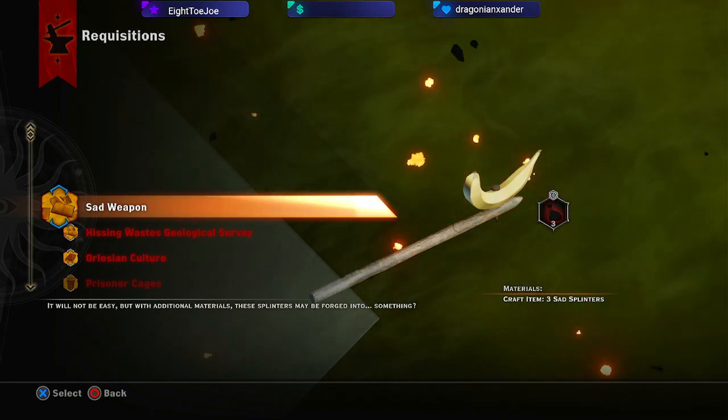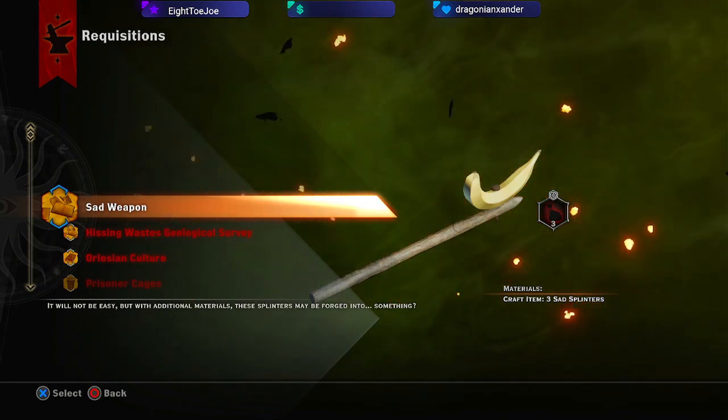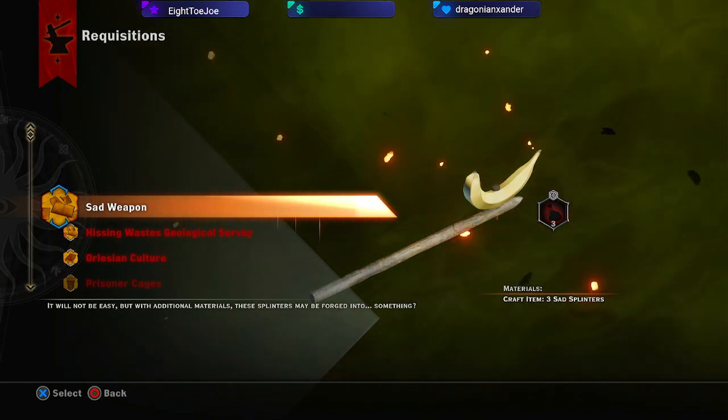And the sad weapon... Bull's with us and he's got a two-hander, so we'll equip him with this for at least, you know, a giggle.